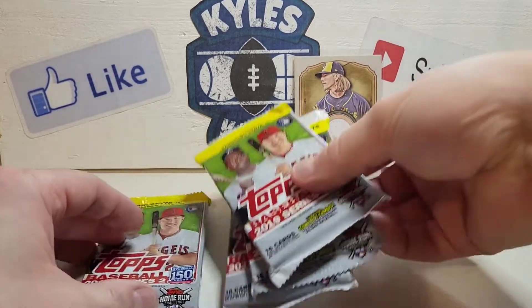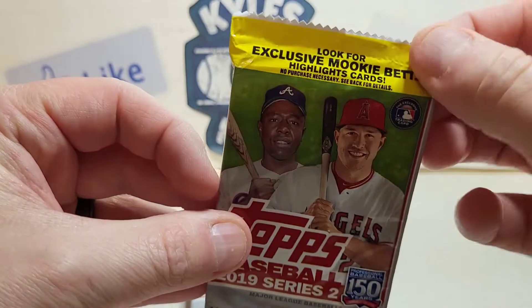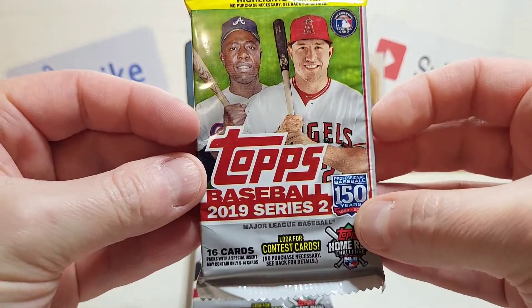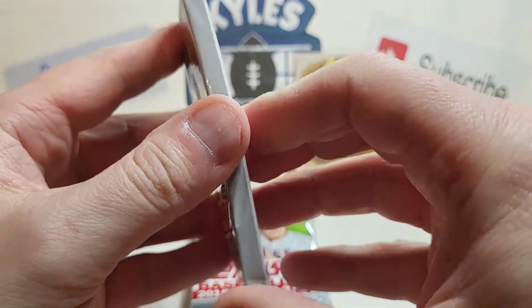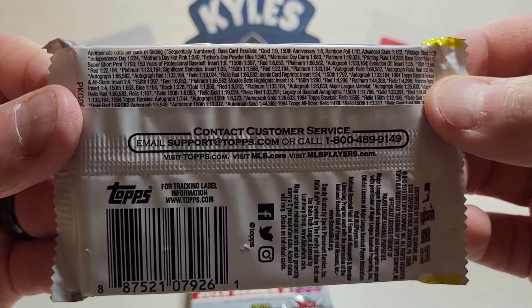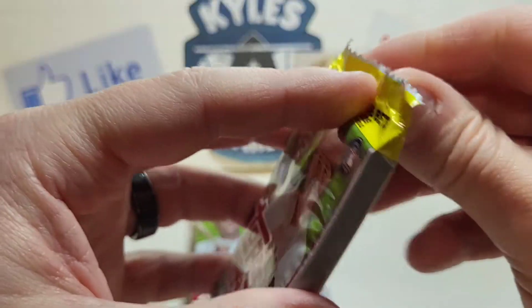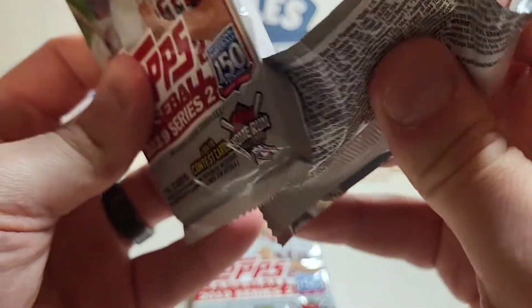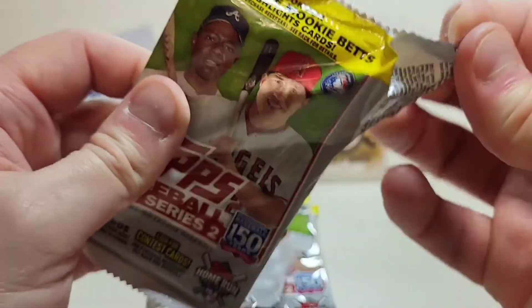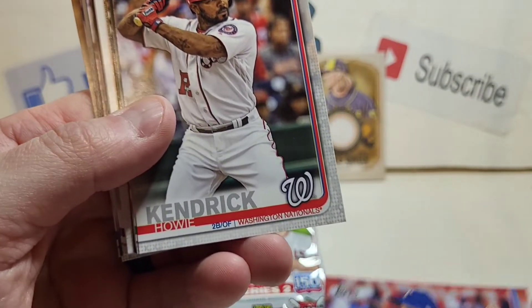These are all 16-card packs. Looking for exclusive Mookie Betts Highlights cards, so I think these came out of Target — hopefully they're in good condition. Here are some of the odds. We're hunting for Tatis, also got Eloy Jimenez, Pete Alonso, and I believe you can get the short print of Vladimir Guerrero Jr., which would also be a nice hit.